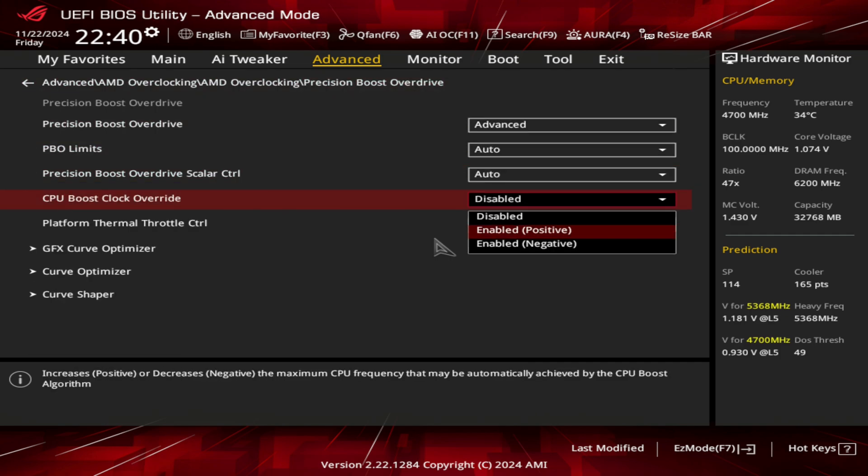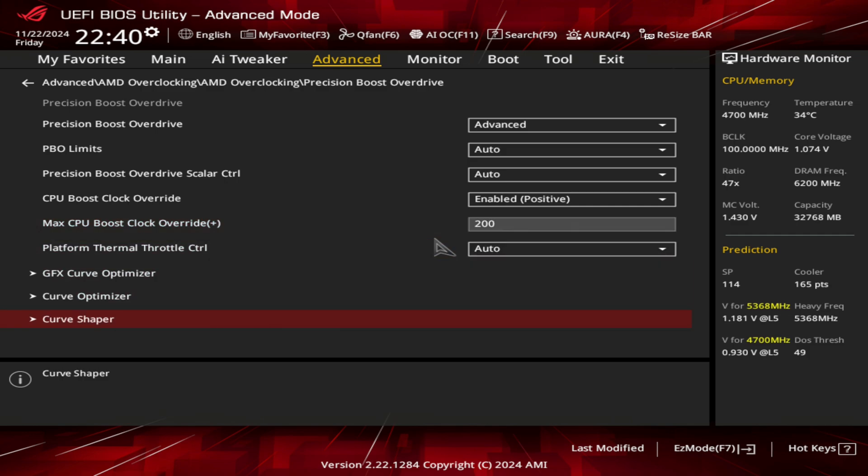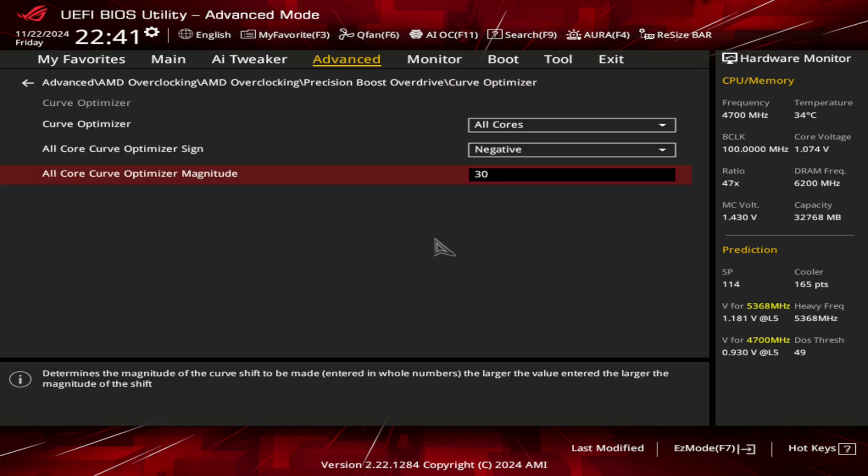Now the tricky part: the curve optimizer. I tested it in a few games and for my CPU, negative 30 is not good, as I'm seeing more clock speed drops using these settings. Keep in mind that some CPUs will need more voltage to stick close to the increased clock speed.